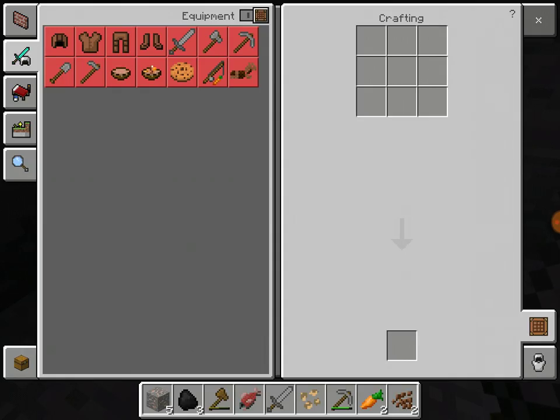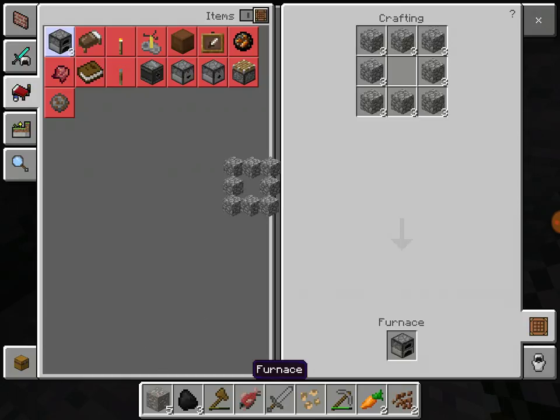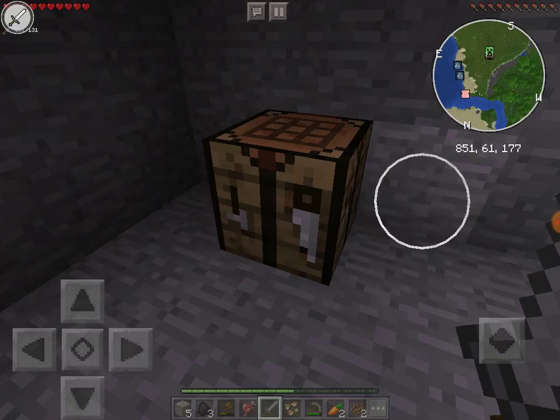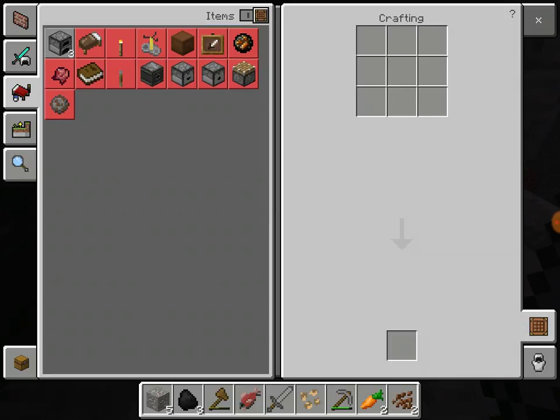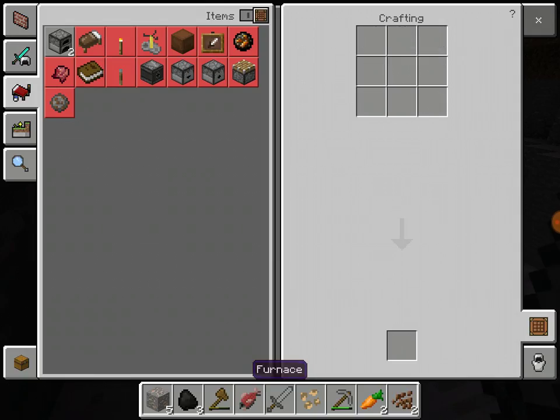Okay so we got enough for a furnace — craft it. Did it craft? How come I got five now? Something just happened — I had like five cobblestone for some reason.